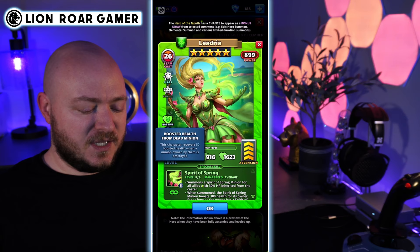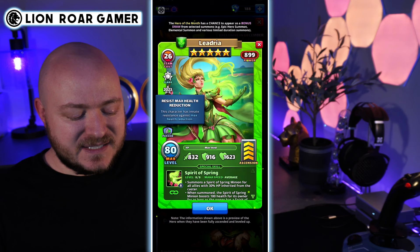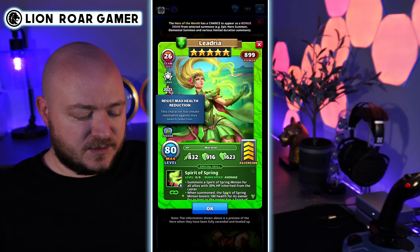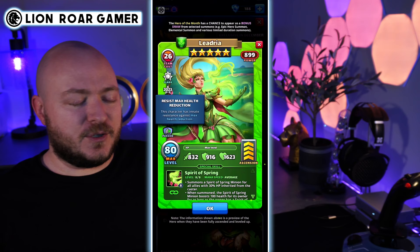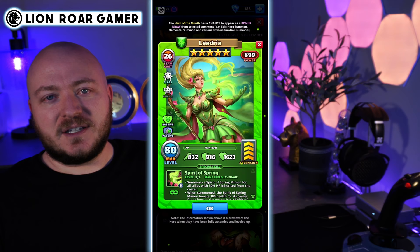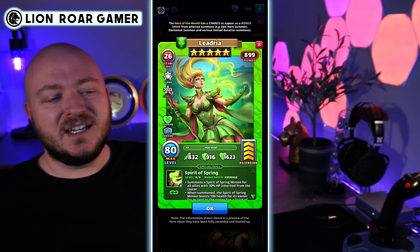The second passive is Resist Max Health Reduction — this character has an innate resistance against max health reduction. That's actually good if you're able to get a lot of max health increase. It's a little bit sneaky in that it's hard to actually kill a hero like this — sometimes you're just wondering what is taking so long for it to die. It's a sneaky kind of passive, but there's nothing too special going on with the passives.